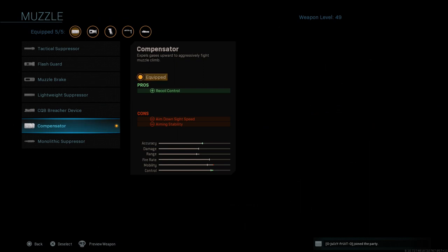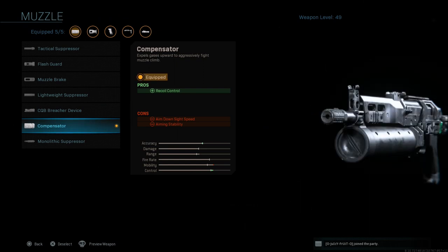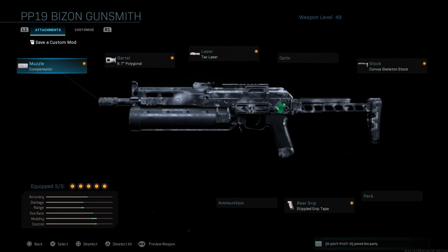The first thing we're going to run is the compensator, which is going to give us some recoil control, with cons of ADS speed and aiming stability. This weapon does have some recoil to it, and if you're running the iron sights like I am in this build — the iron sights are not awful but not perfect either — so you will lose some targets at range with that recoil. I like to use this compensator to calm that recoil down.